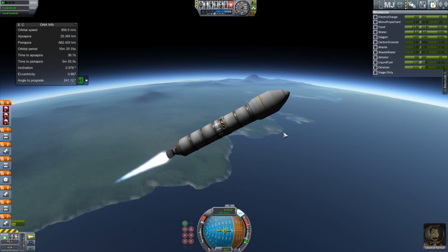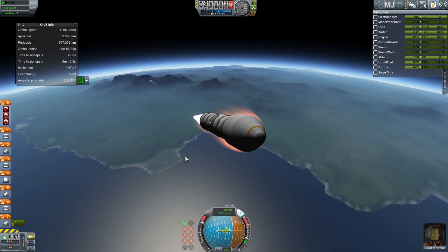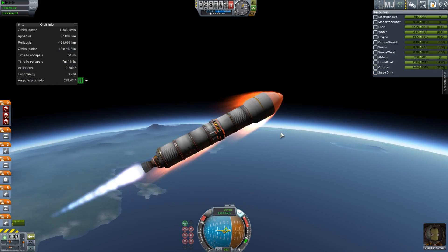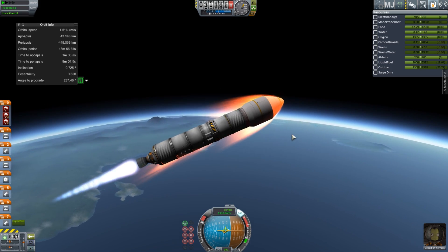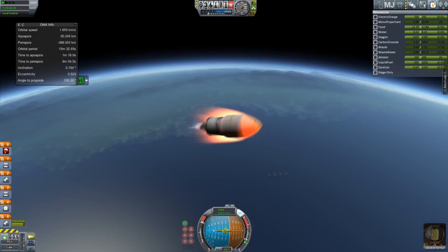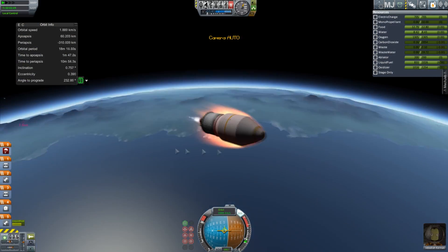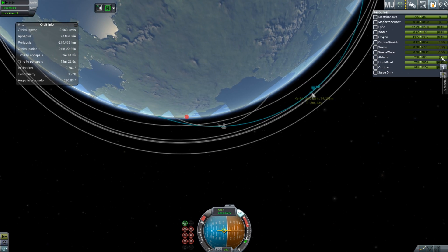I don't actually want to explore Minmus in the same way I'm exploring the moon. I want to maybe do it with a base on the surface and maybe some rovers and things, so it'll be more cost effective and just more interesting. But we need a little science, because today I'm sending something to Doona, and I'm sending it whether I have the right antennas or not.